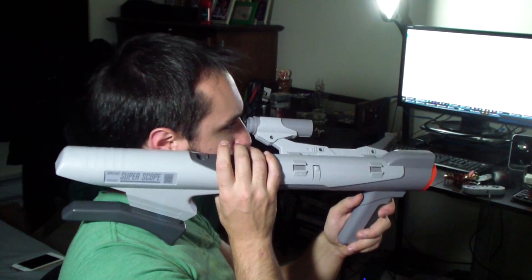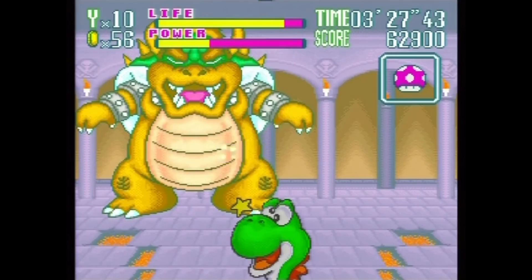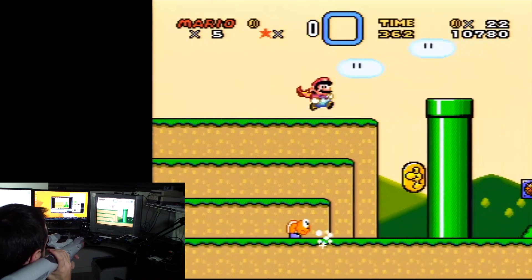The Super Scope was a light gun manufactured by Nintendo for the SNES. There were a few games that supported it, most notably Super Scope 6 and Yoshi Safari. I wrote a custom driver in under 256 bytes that allows you to shoot down enemies in Super Mario World using the Super Scope.